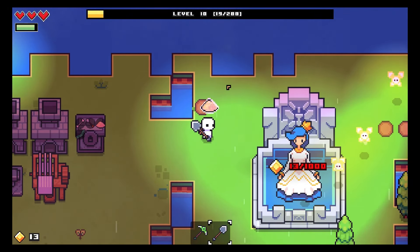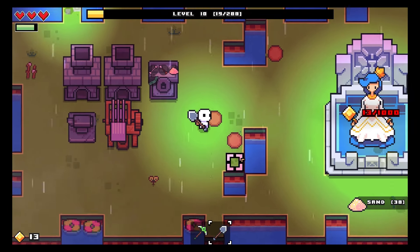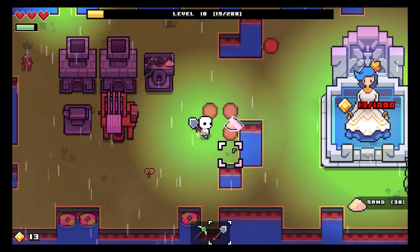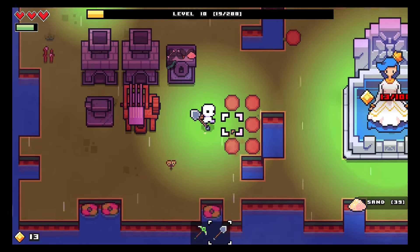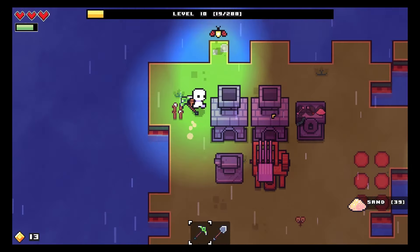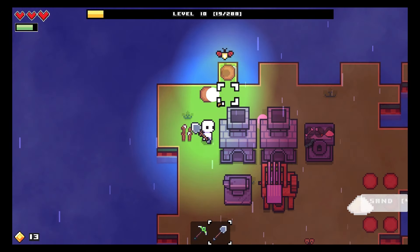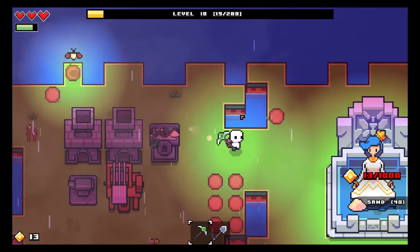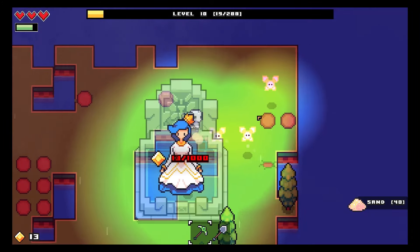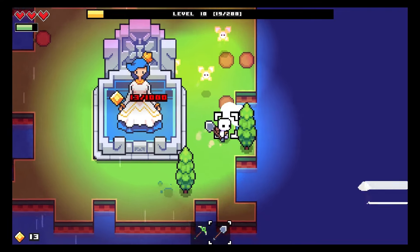Oh look, digging gave me stuff - there's sand! Sometimes if you just dig normal patches you get sand. We'll go back to that eventually. How much sand do we have now? 40. Oh, if only we could use that to build the windmill instead of wood. Now we have 42.